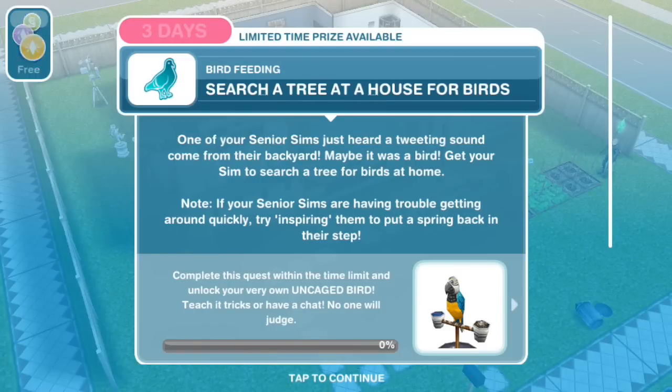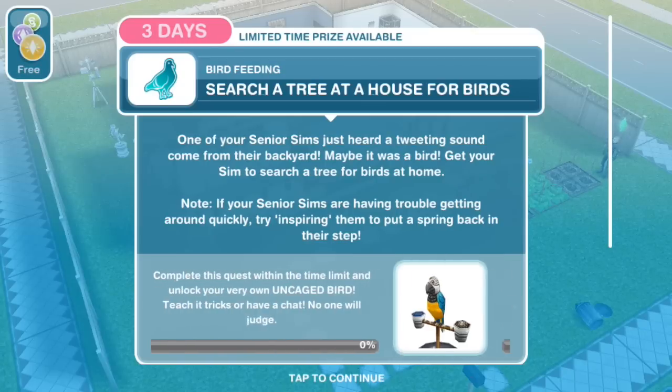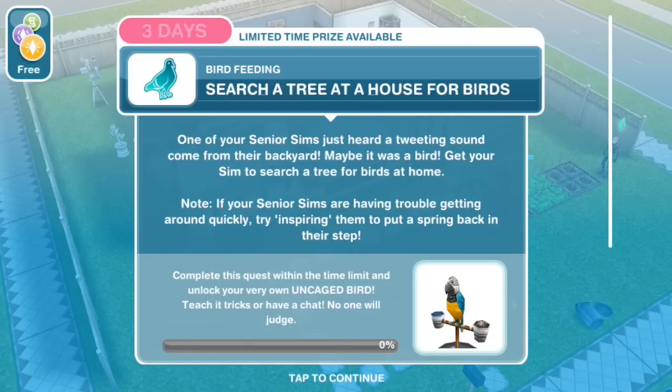And if you complete it within the 4 days, you get the time-limited prize, which is your very own uncaged bird unlocked. First task is: search a tree at a house for birds. One of your senior sims just heard a tweeting sound come from their backyard — maybe it was a bird. Get your sim to search a tree for birds at home.